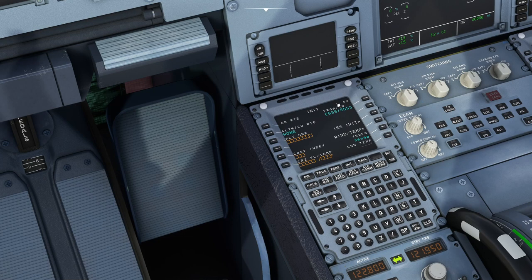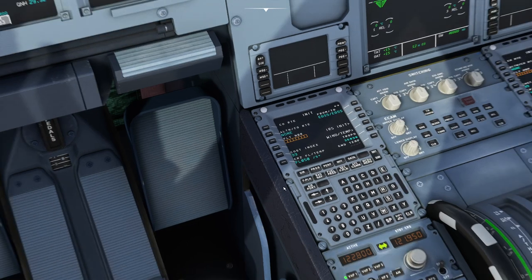You can put a flight number in if you want — if you see squares in a field it usually means it's a required field, though in some cases you don't have to fill it. Cost Index 99 relates to how aggressively the aircraft will accelerate in managed mode — higher numbers mean the plane will be more wasteful on fuel. For cruise level we're flying at 5000 feet, which will calculate the flex temperature for the engines.